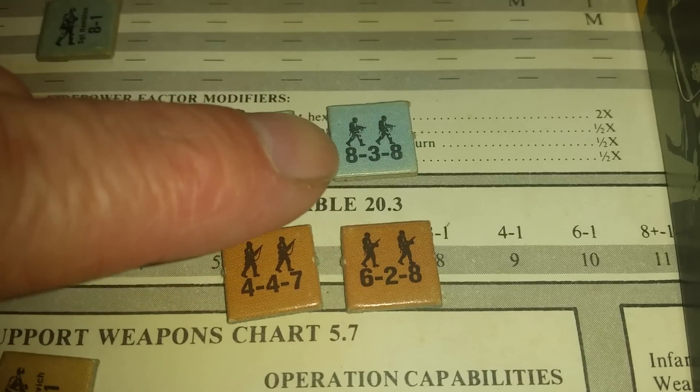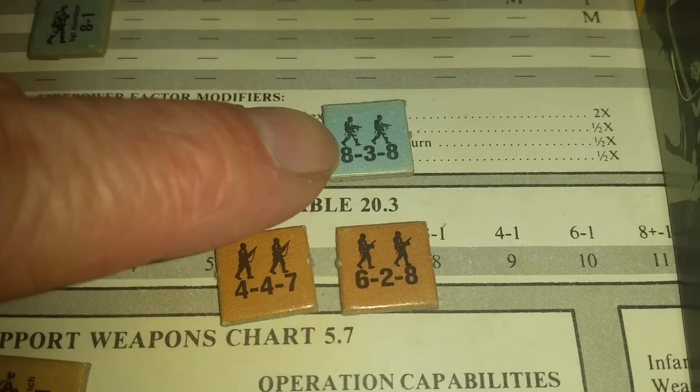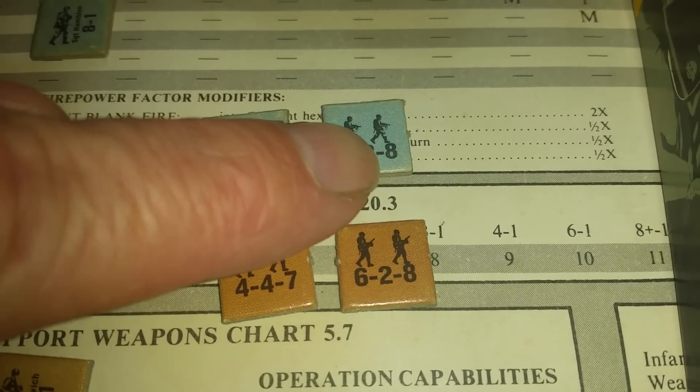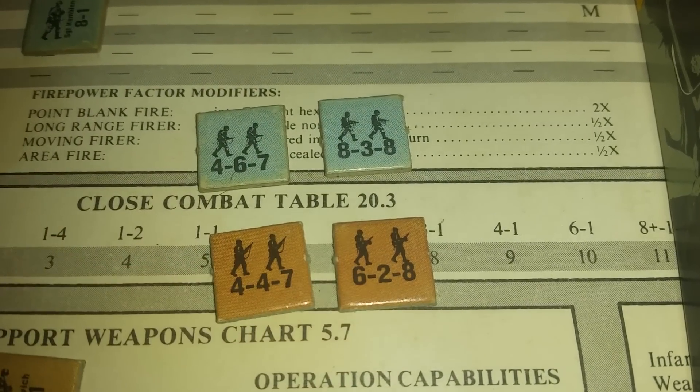Talking about the other ones — the German submachine gun armed soldiers have a firepower of eight, a range of three, and a morale of eight. The Soviets have a firepower of six, a range of two, and a morale of eight.